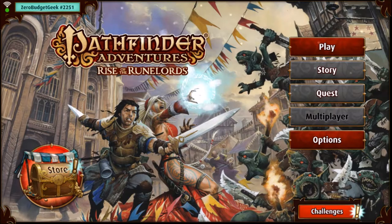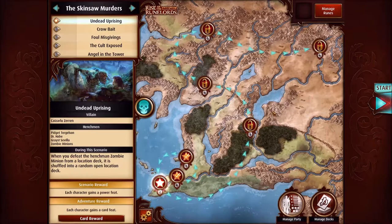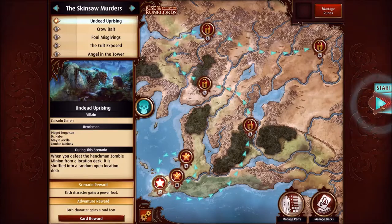Welcome back to Zero Budget Geek's Pathfinder Adventures: Rise of the Runelords. We are on Adventure Deck 2, the Skinsaw Murders. There are five scenarios and we're on the very first one: Undead Uprising. The villain is Kaiser Luzeren with a bunch of henchmen. During the scenario, when you defeat the henchman zombie minion from a location deck, it gets shuffled into a random open location deck — not the worst thing, since that gives another location an extra henchman to help close it. Each character gains a power feat, and our ritual reward is a card feat.